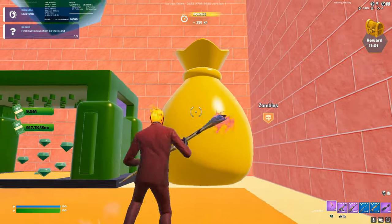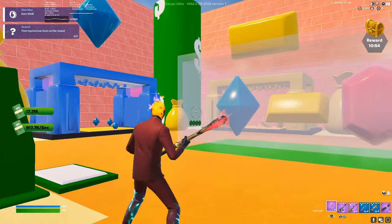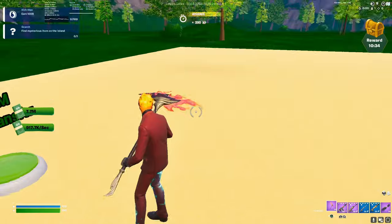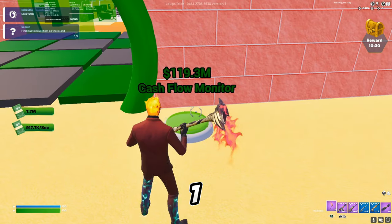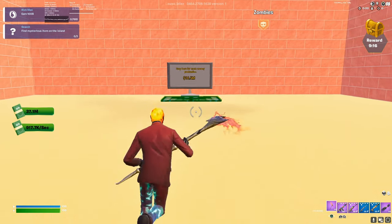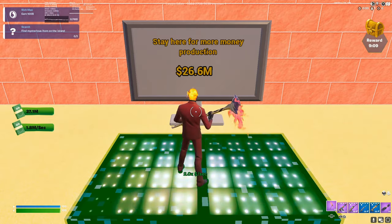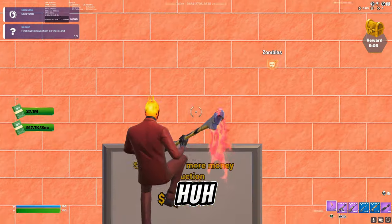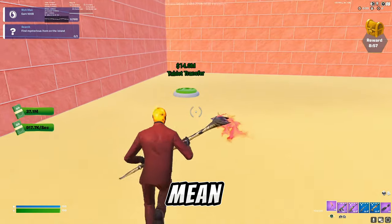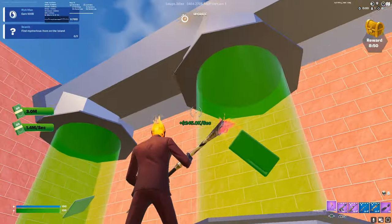Oh money bags — does that do anything if I pick exit? No, okay. Cash flow monitor for 120 million. What did that do? Stay here for money production. I'll do it but I just like... okay.